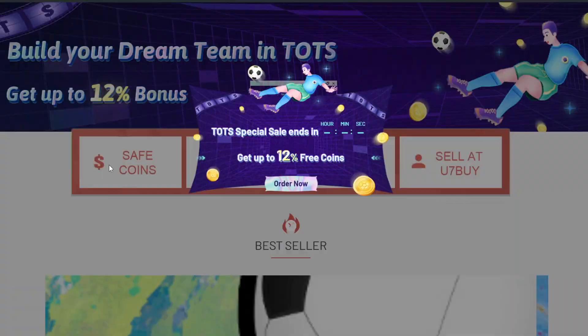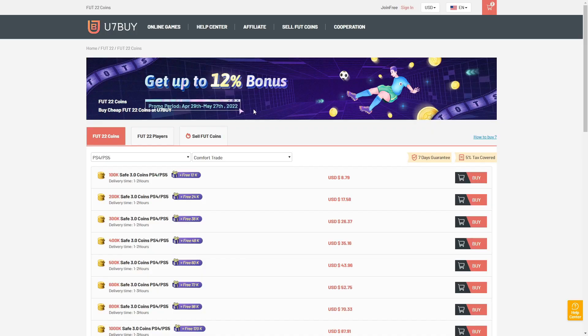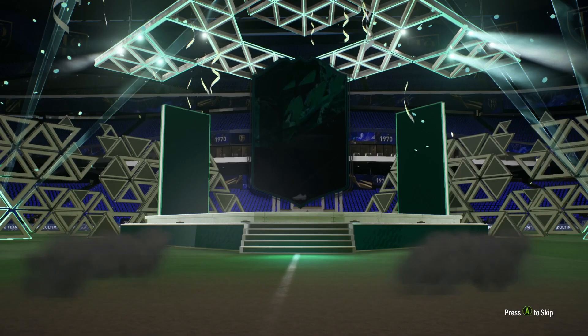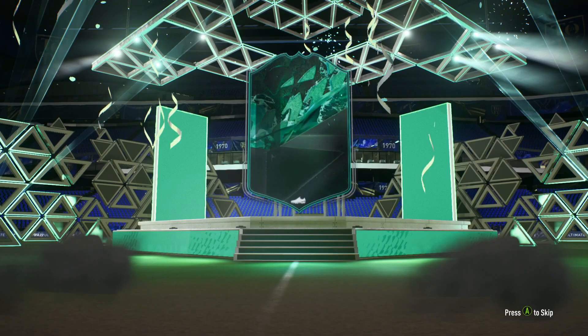What is going on guys, today we are looking at Lozano Shapeshifter, the 94-rated card, and he looks phenomenal. If you're tired of coming up against teams that rip your hair out every single day, make sure you check u7buy.com for the most reliable and cheapest coins on the market, and at checkout make sure you hit JT11 for five percent off your order.